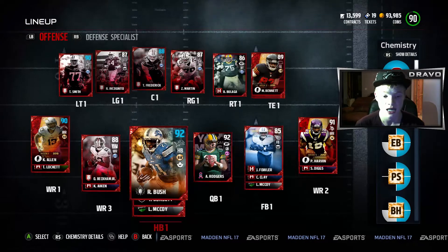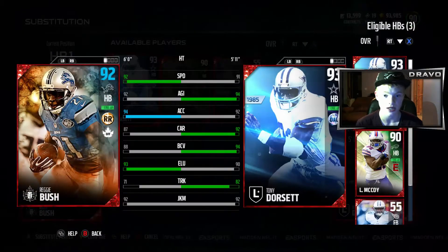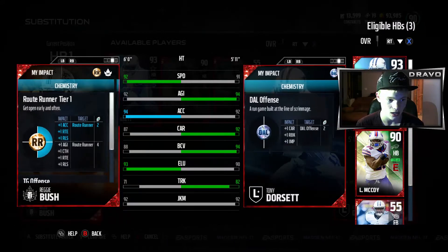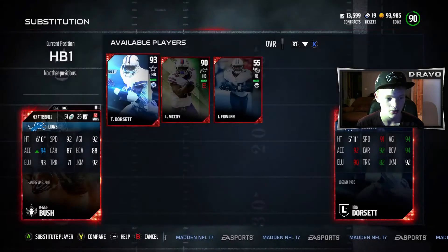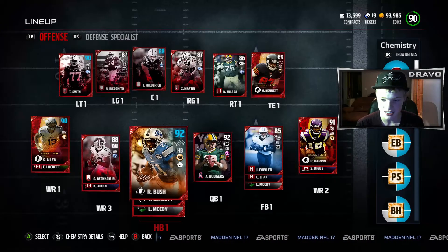91 overall Reggie Bush, boosted up to a 92, who has 92 speed, 92 agility, 94 acceleration, 84 carrying, 88 ball carry vision, 93 elusiveness, 71 trucking, and 92 juke move. He also has amazing catching stats — that is the main thing about Reggie Bush.